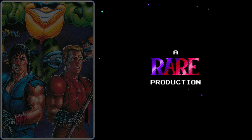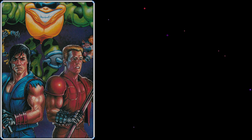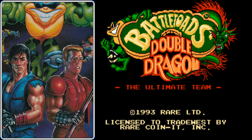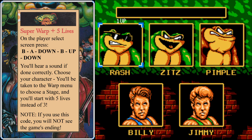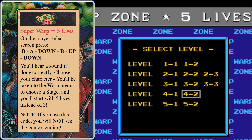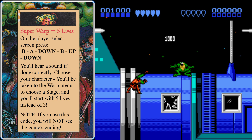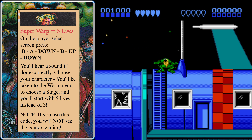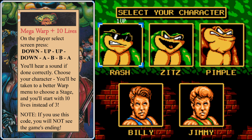Alright, Battletoads and Double Dragon! Before we get started, if you're having trouble with this game, there are multiple cheat codes that you can try, and they're all activated from the player select menu. The first one's called the Super Warp — you press B, A, down, B, up, down, and you'll hear a tone if you do it correctly. This Super Warp Zone can take you as far as level 5-2, and it'll give you 5 lives instead of the normal 3.